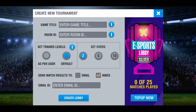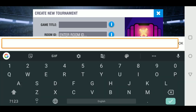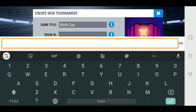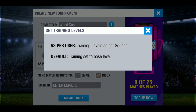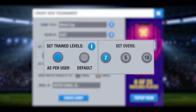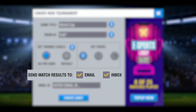Once you're inside, create a game title that reflects your tournament name — here we've called it World Cup, because, well, why not? Define a room ID to share with players you invite to the game. Decide the number of overs and create a fair playing field by setting training to the base values for both players if desired. Decide how you want to receive match results via email or the in-game inbox. Then create the Lobby.